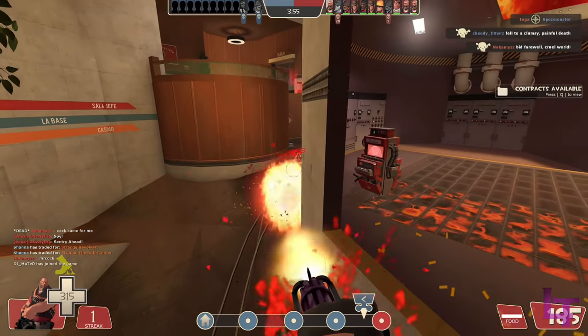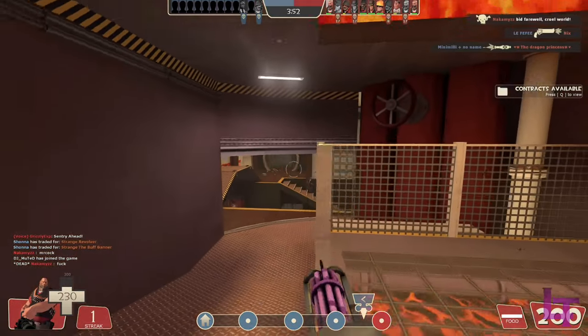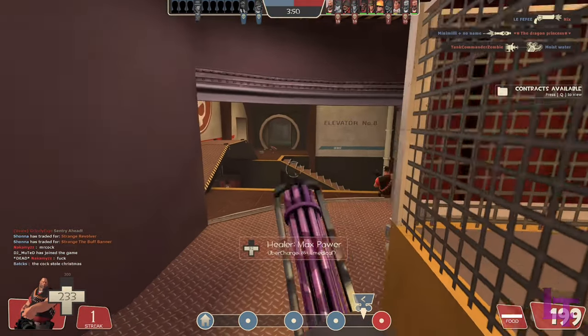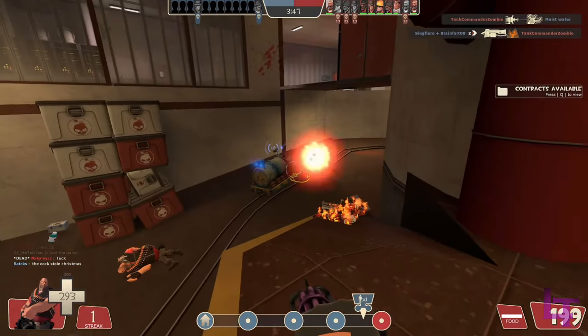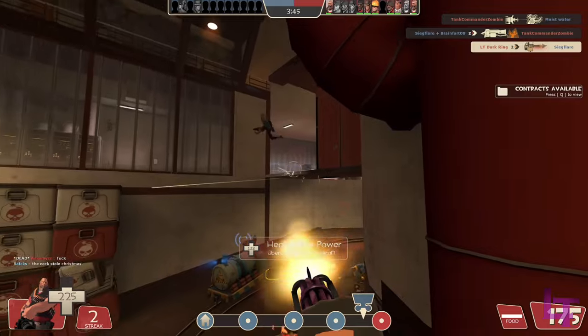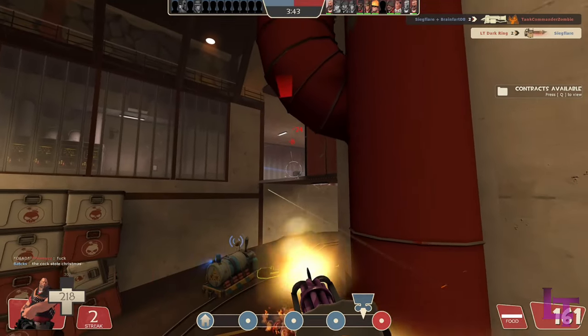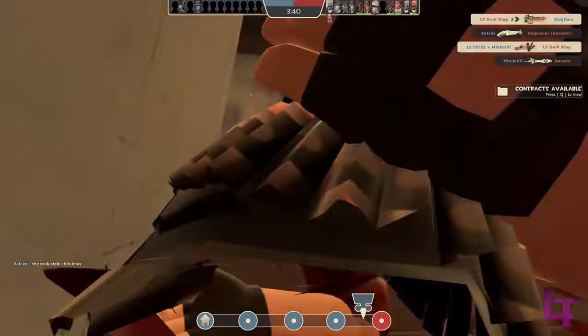To summarize, the Brass Beast is best utilized in defensive situations where enemies have to come to you, due to its immense speed and deploy time penalties, and can lock down areas easily with its 20% damage buff and additional damage resistance when below half health. Be sure to come back for the next episode next week. Thanks for watching, and don't forget to subscribe for more. Have fun.